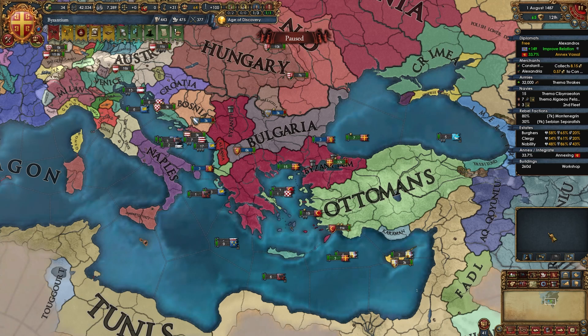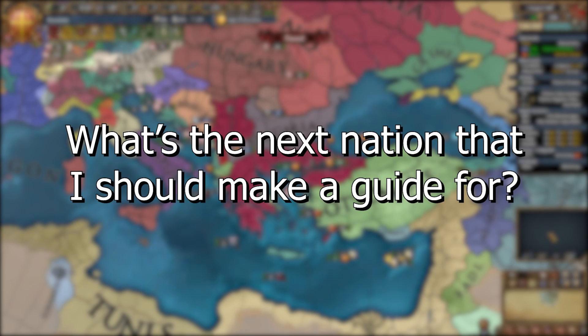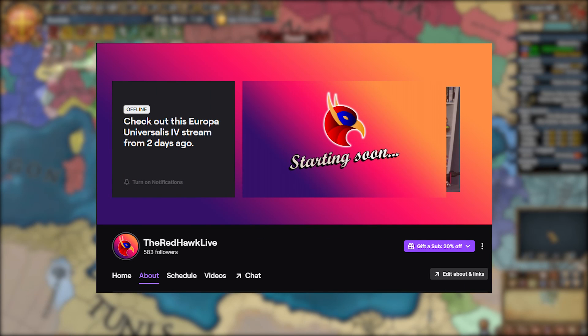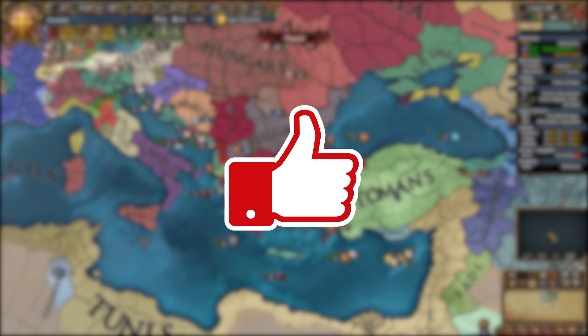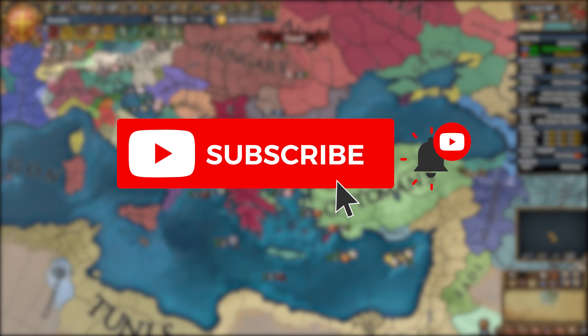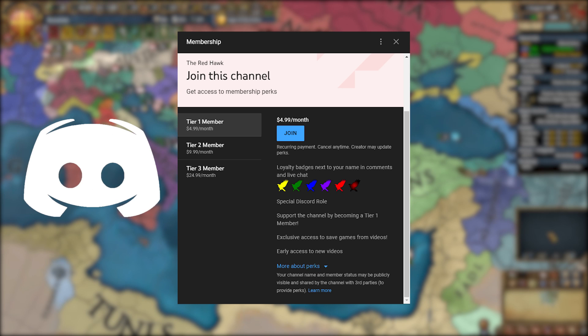By the 1480s your game should look something like this. A save file is available for all YouTube members in the Save Games Discord channel if you want to continue from this point. Let me know in the comments what nation I should guide next. You can follow me on Twitch at TheRedHawkLive and subscribe to the second channel — links in the description. If you enjoyed the video, leave a like and subscribe for more guides and EU4 videos. Thank you so much for watching!